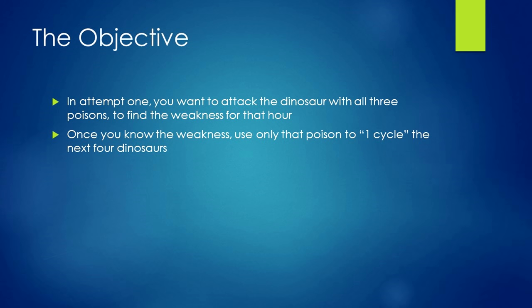Here's what you're going to try and do. In the first attempt of the five that you get, you want to attack the dinosaur with all three poisons to find the weakness for that hour. Once you know the weakness, only use that poison to one cycle the next four dinosaurs.